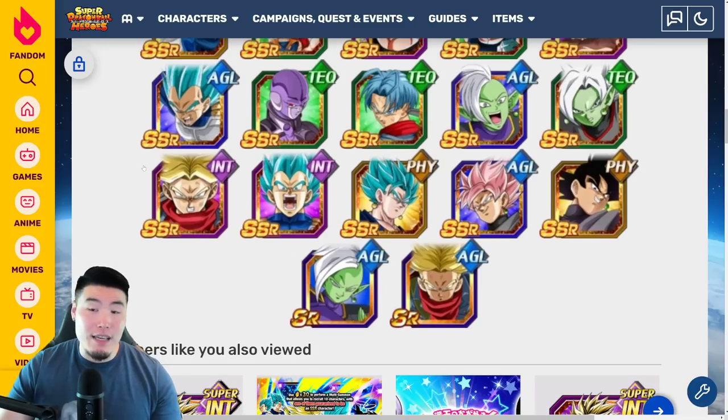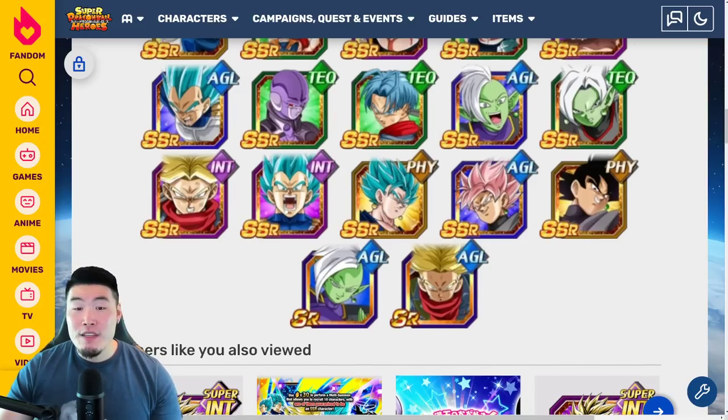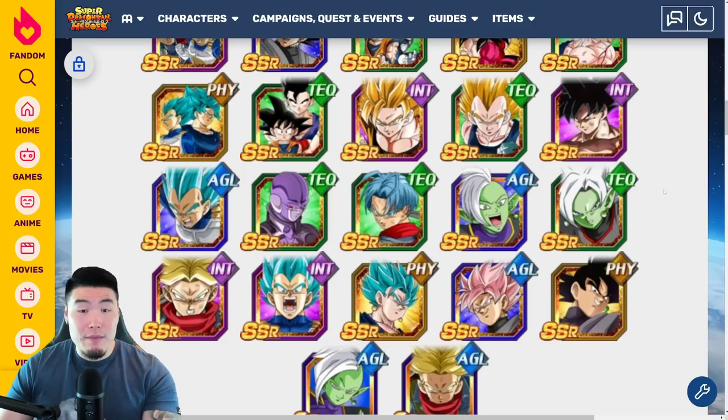INT Trunks has an EZA and is definitely usable, but probably not ideal on most teams. Same thing with the INT Super Saiyan Blue Vegeta. The Fizz Vegito Blue is still quite solid, so that's a good pull. Tech Hit can be good on Super Battle Road and other events where you can stun the enemy, but on certain events like the Legendary Goku event or Infinite Dragonball History where you can't stun the enemy, he's definitely a lot less effective.